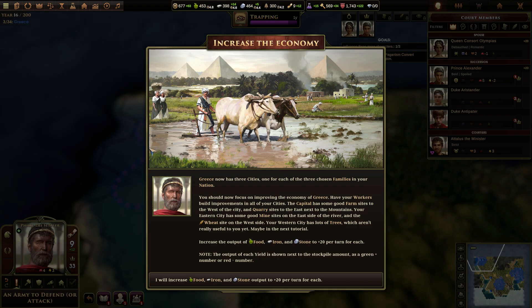Increase the economy. Greece now has three cities, one for each of three chosen families in your nation. You should now focus on improving the economy of Greece. Have your workers build improvements in all of your cities. The capital has some good farm sites to the west of the city and quarry sites to the east next to the mountains. Your eastern city has some good mine sites on the east side of the river and the wheat site — oh, I forgot about wheat — on the west side. Your western city has lots of trees, which aren't really useful yet. Increase the output of food, iron, and stone to plus 20 per turn for each. We are slacking — food's the only thing we're excelling in.